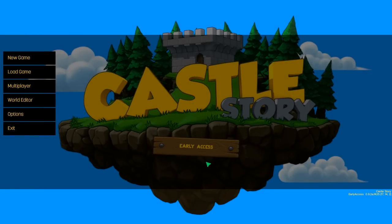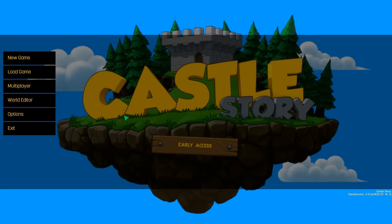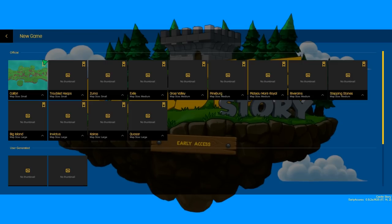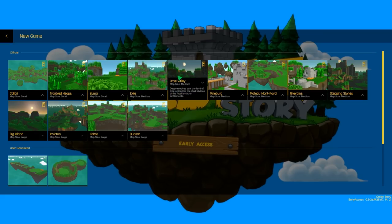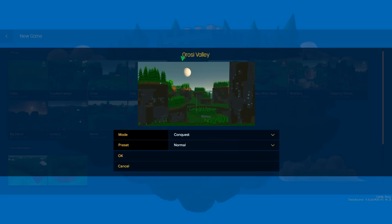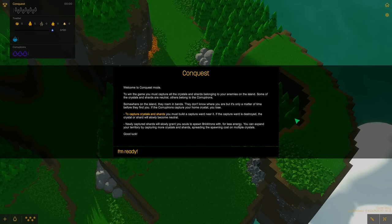Hey everybody, welcome back to Castle Story. Like I said last episode, we are going to start a Conquest series right now. I looked at a map that looked pretty cool, and it is... wait, which one was it? Was it this one or was it this one? I honestly can't remember which one it was. I think it was this one. I have no idea how to pronounce this — O'Rosi Valley? I don't know, that's what we're doing. Conquest, normal, here we go. Welcome to Conquest mode.